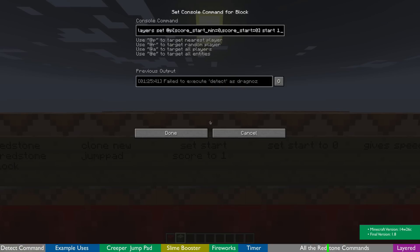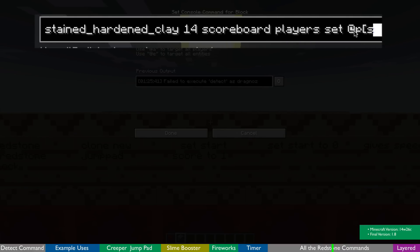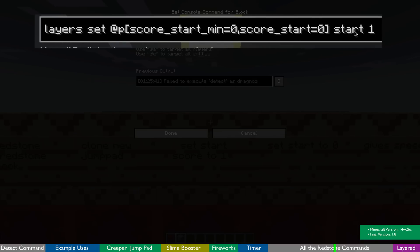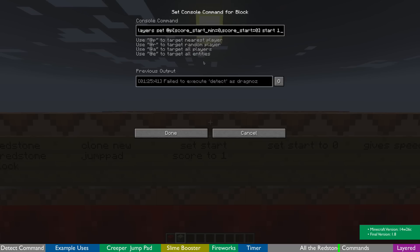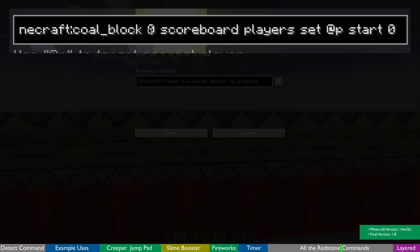That clones the jump pad. Then this sets the score — when you go over the red clay it sets the scoreboard player's start to 1, but only if the player has a score of zero for that start, meaning they can only start when they're not already started. The black cold block then sets the player's start back to zero.